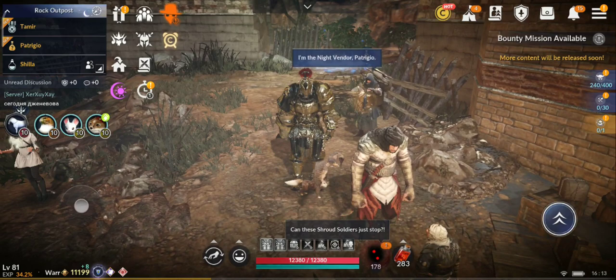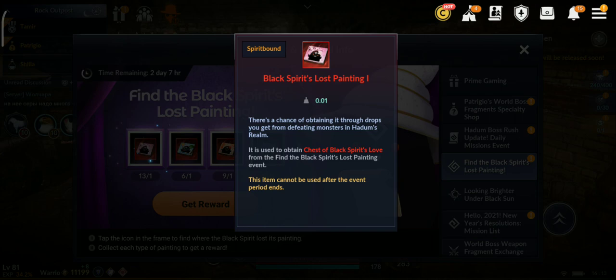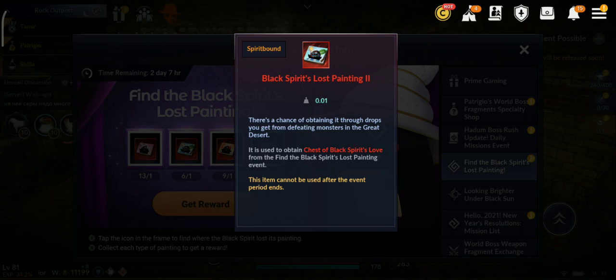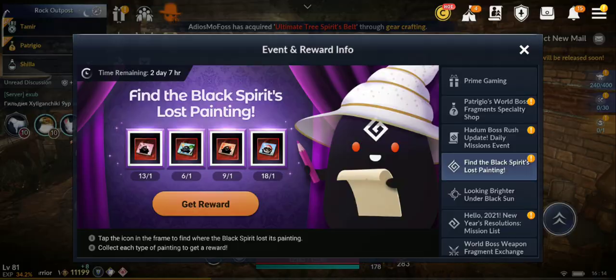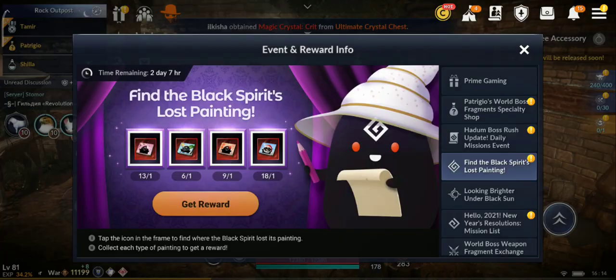Now let's look at the painting event. So far I have 13 of one type and 6 of another — the ones from the Great Desert, since I haven't farmed there much yet. I have two more days remaining. I also have 9 from fishing, which is the easiest way to get paintings. In about 30 minutes of fishing you can get enough of them.